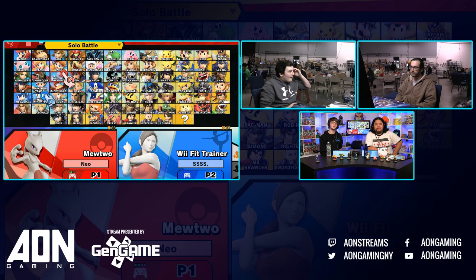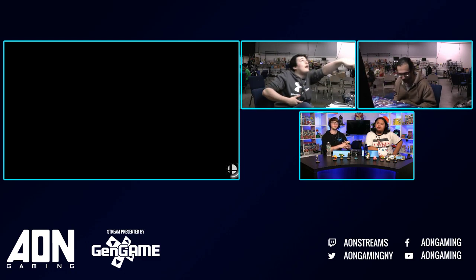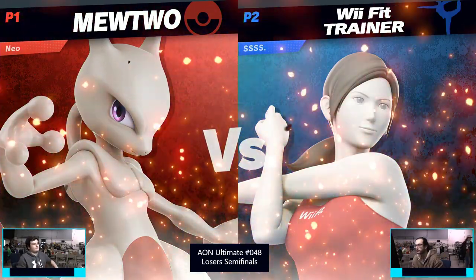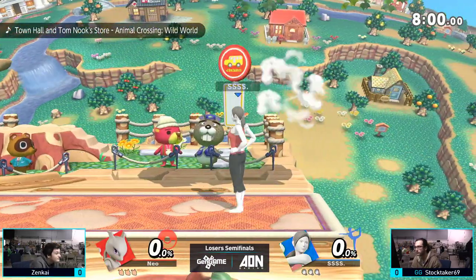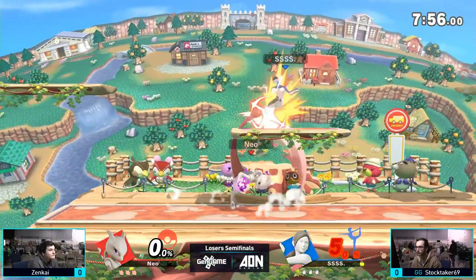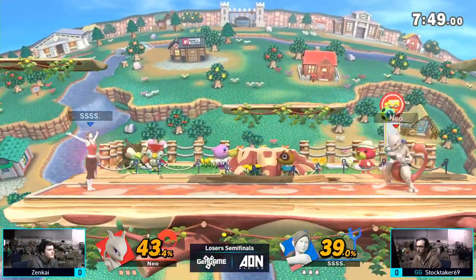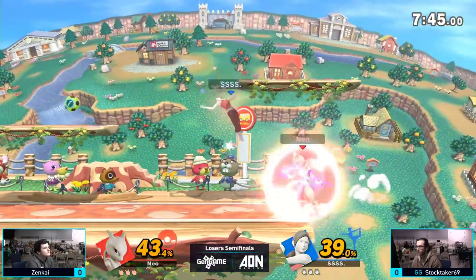Let's see what we're going to get here. We're going to get Zenkai going with Mewtwo and Stocktaker going with Wii Fit. The reason I'm taking major note of that is because these two players have an arsenal of characters. We have Zenkai with Mewtwo, Incineroar, Terry Bogard, and King K. Rool. And we have Stocktaker playing Wii Fit, Villager, Wolf, Palutena, and several others. What do you think about this matchup right now?